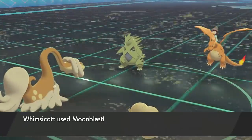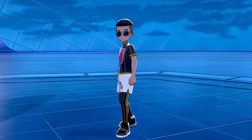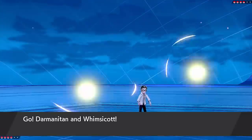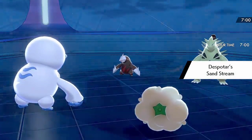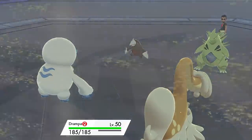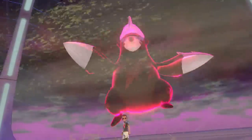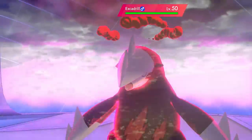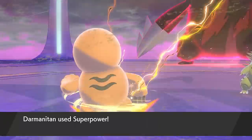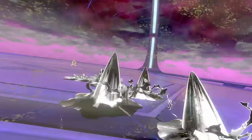What's really big this generation compared to before is how turn order interacts with weather sweeper abilities like Sand Rush, Swift Swim, and Chlorophyll. Previously, if you set up your weather and had a weather sweeper with one of those abilities, you would pretty much always go first. But now turn order changes during the turn. So if your opponent leads with Tyranitar and Excadrill with Sand Rush, and you switch in Drampa on the first turn, immediately Sand Rush is switched off and Excadrill becomes a lot slower — allowing things like Galarian Darmanitan to outspeed it and start getting KOs. That's so different to previously and it makes Cloud Nine even more important.